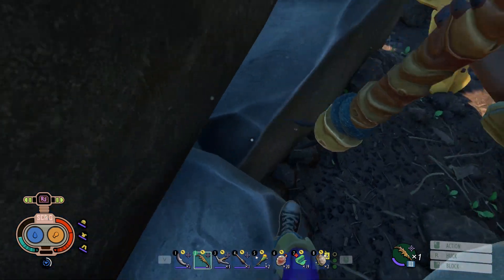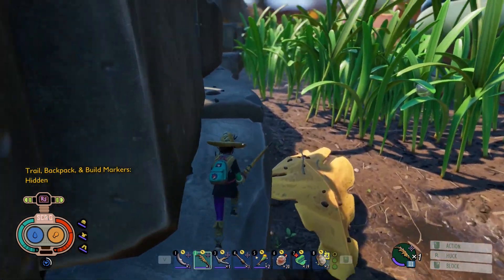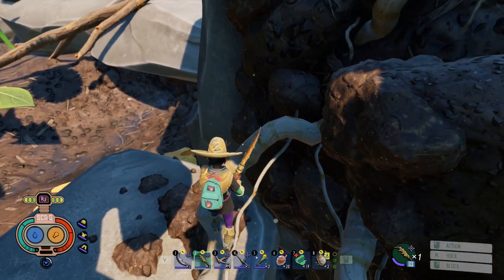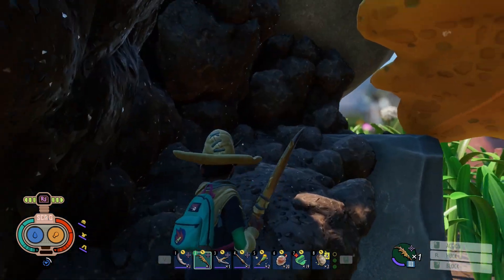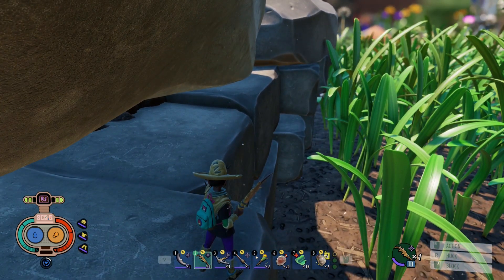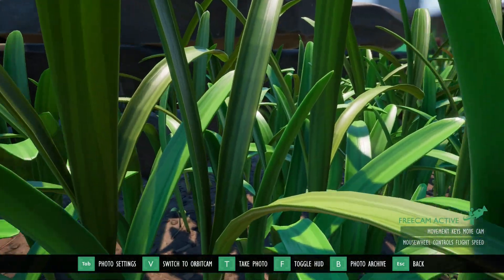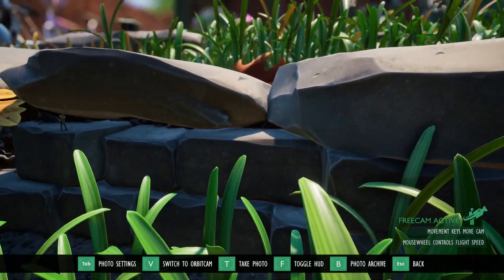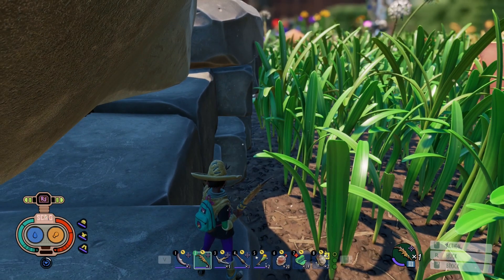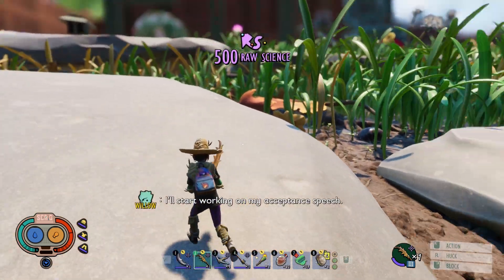Let's see how we go this time. Let's change our view to that one - just easier to see where we're jumping. Jump up here, go over here - is there something over here? I'm just going to use this to cheat for a second. I couldn't remember if there was anything over there on that higher level that was worth looking at. Handy photo mode sometimes. Alright, here we go. I'll start working on my acceptance speech.